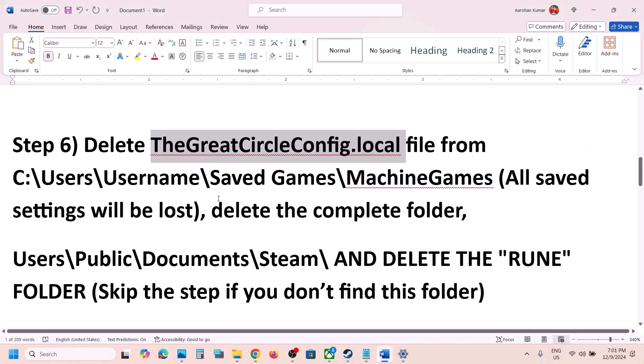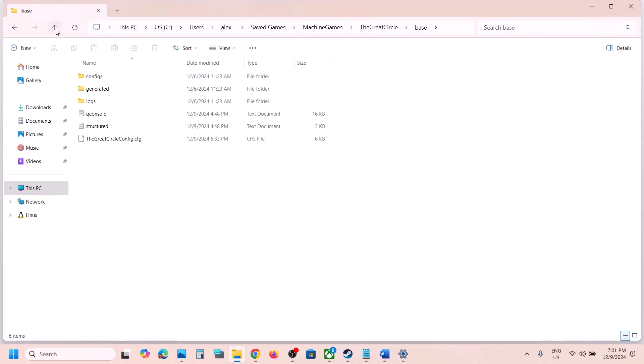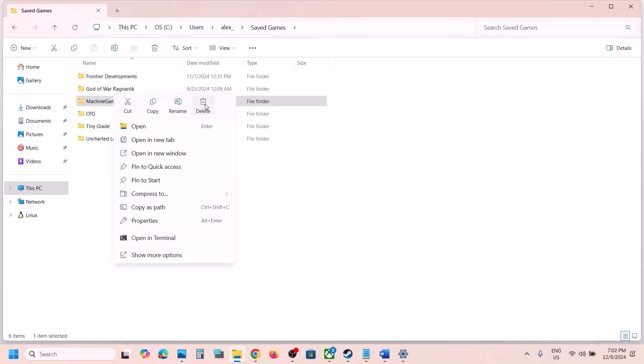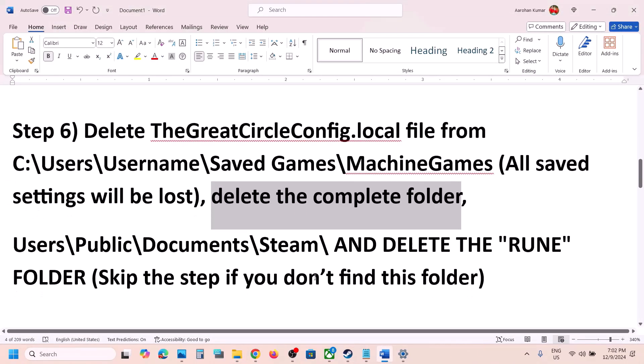Right-click the config file and delete it, then launch the game and check. If it's still not working, you can delete the complete Machine Games folder — note that all saved settings will be lost. Go back, delete the complete Machine Games folder, and once deleted launch the game and check.